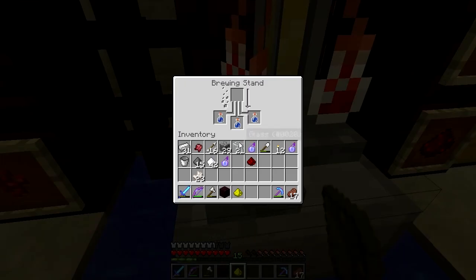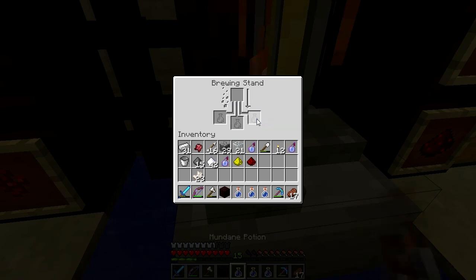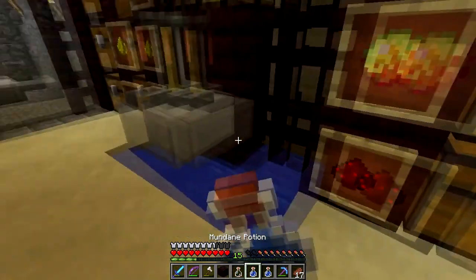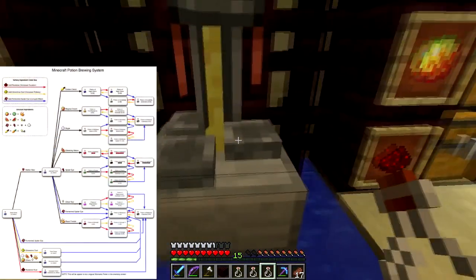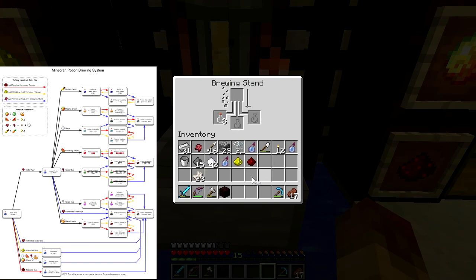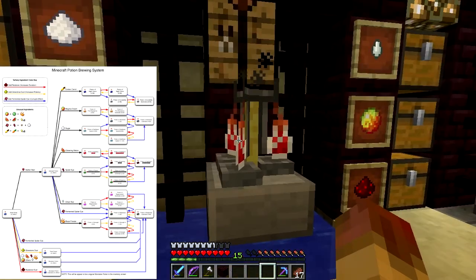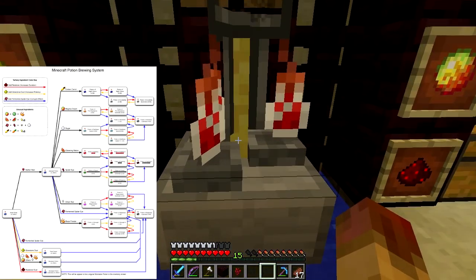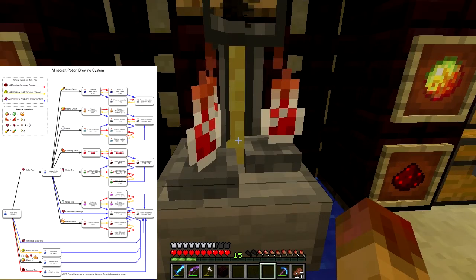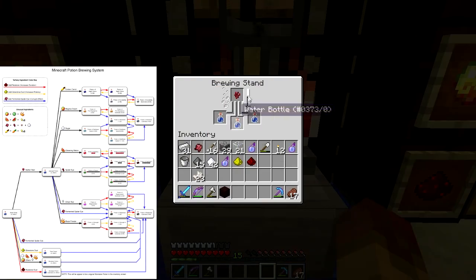Oh — mundane potion. Whoops. I skipped a step there. That's actually how you get a potion of weakness — if you add anything to the water bottle before you add nether wart, it'll always end up as a potion of weakness. It starts with no effect and then you need to add a fermented spider eye to make it a potion of weakness. You can see that at the bottom of the diagram on the link.